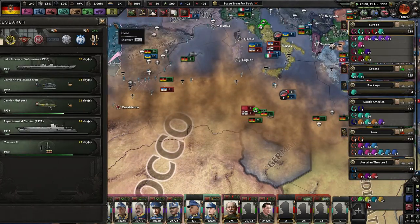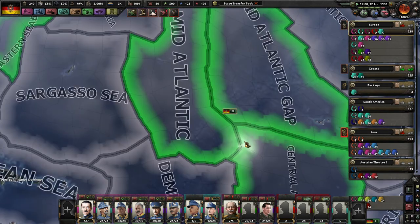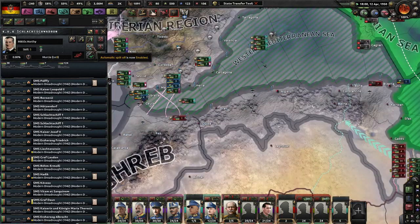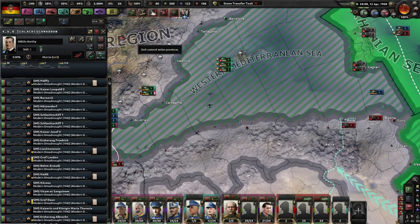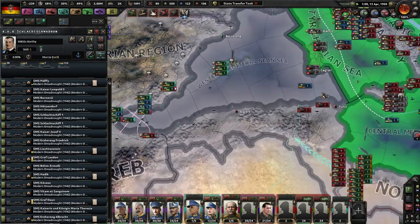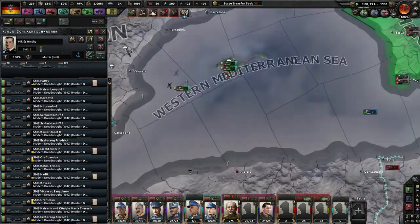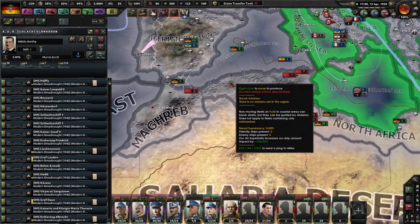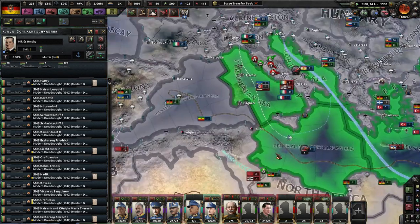The game needs to catch up to itself — so we don't have that research slot. We have low manpower with an extra three million in reserve. Makes sense. This is my main fleet under Miklos Horthy with 38 dreadnoughts. Why did I have all those ships — I'm not sure what's going on. We had to go all the way around Africa, cause we don't own that thing. Gibraltar — well, we own Gibraltar.